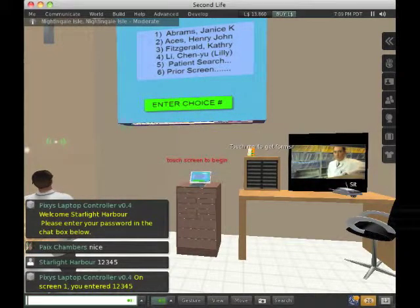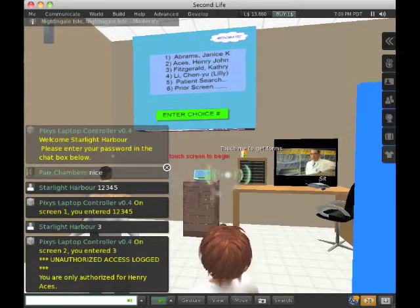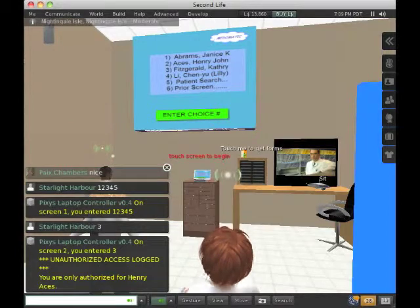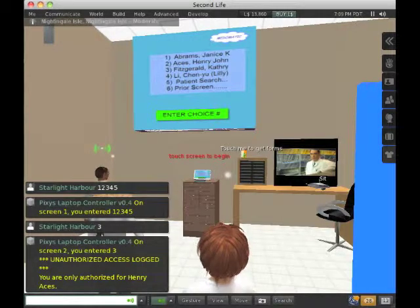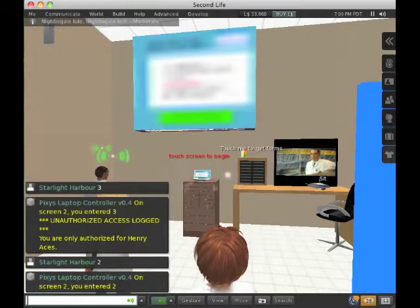And then it says: who do you want to treat? I just made up these screens as best I could. So number two is Henry, but let's suppose I type three — and that complains, it says I'm only authorized to do Henry. So I type two. So it actually is paying attention.